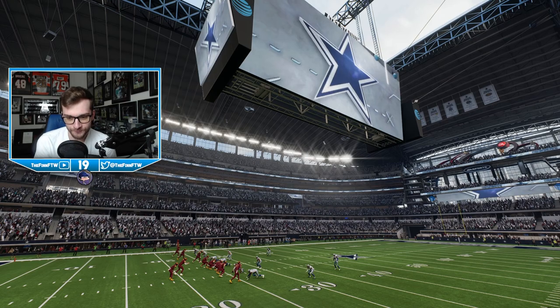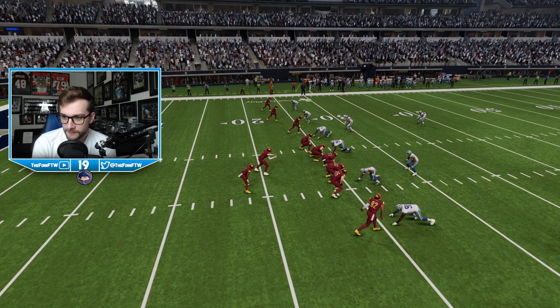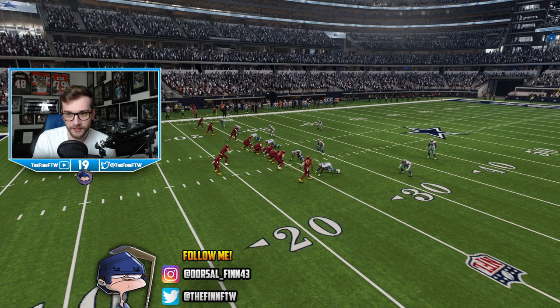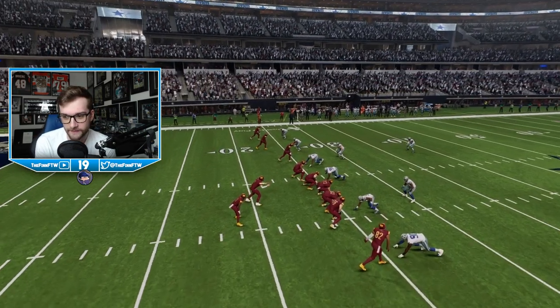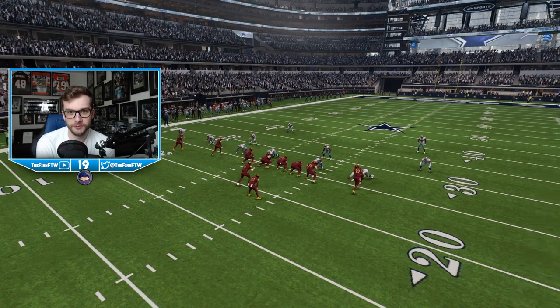I'm going with the Commanders in Dallas since it is their home field. I think both punters were at around 96 and 95 punting power. I don't know what the sliders are set at for punting power, but it's no lower than 50 — probably between 50 and 65. We'll keep the player attributes at default.